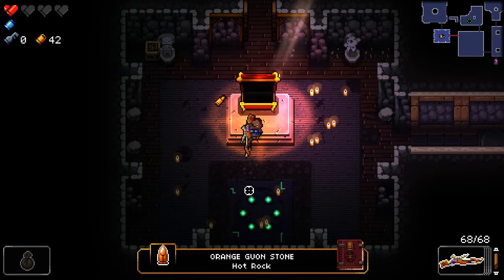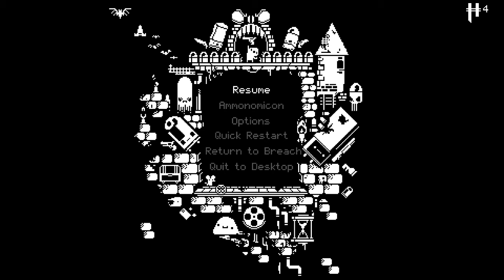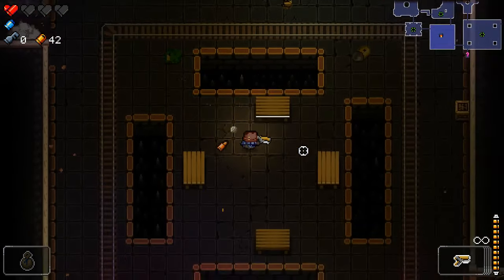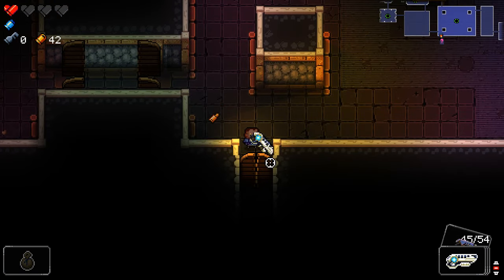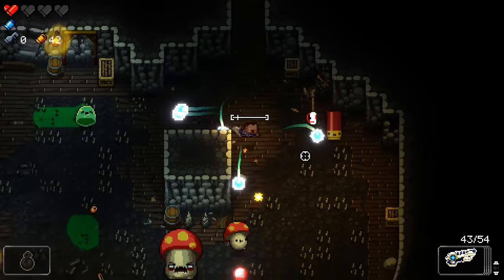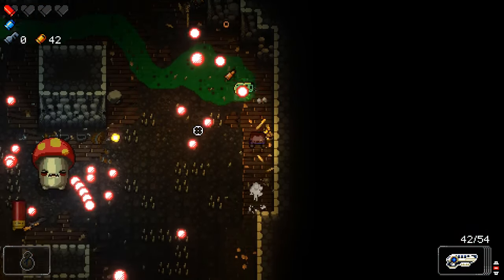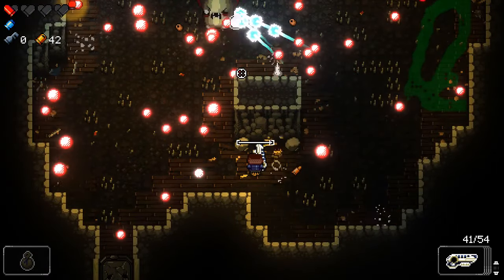Another passive - Orange Guan Stone, attacks enemies. I wonder if it goes away if I get hurt as well. We're just being Passive King today, this is awesome. We got hurt and the stone didn't go away, so that's nice.